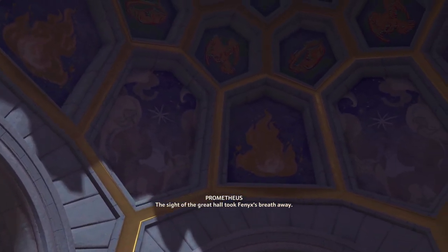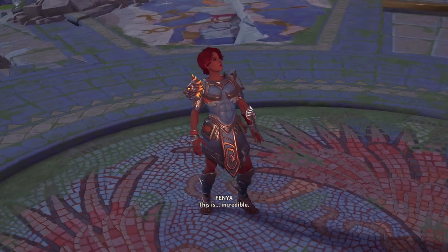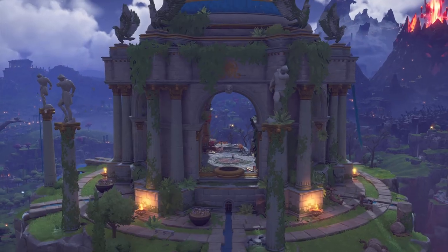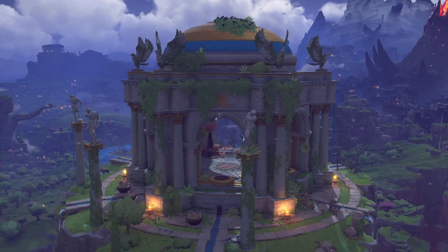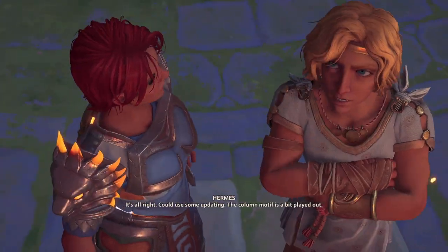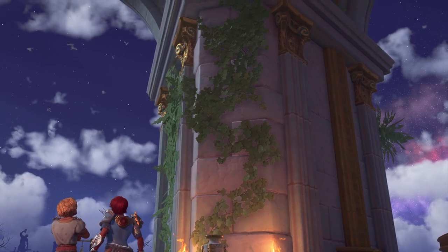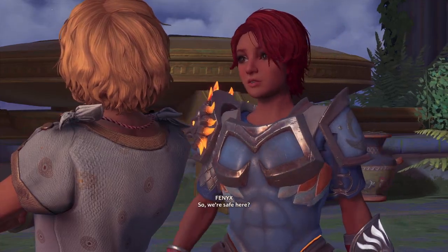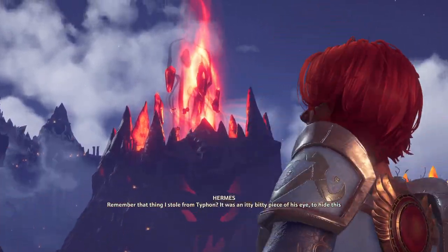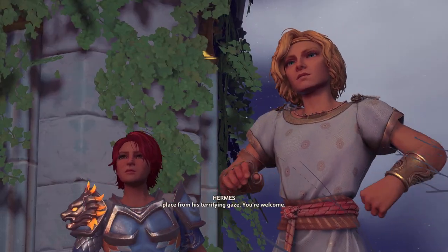The sight of the Great Hall took Phoenix's breath away. A piece of Typhon's eye was stolen to hide this place from his terrifying gaze. Phoenix asks where the other gods are, and Hermes says he'll start from the beginning.